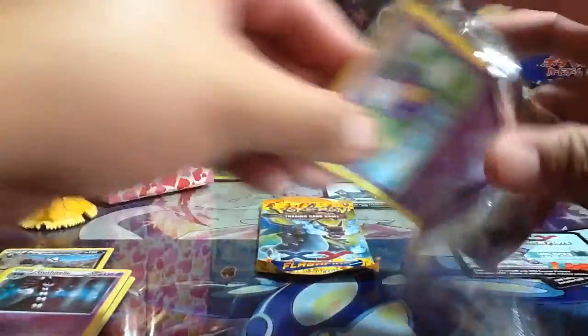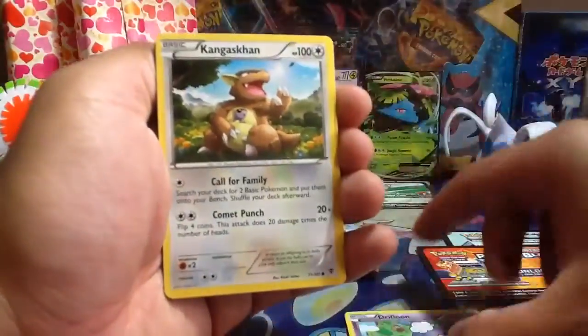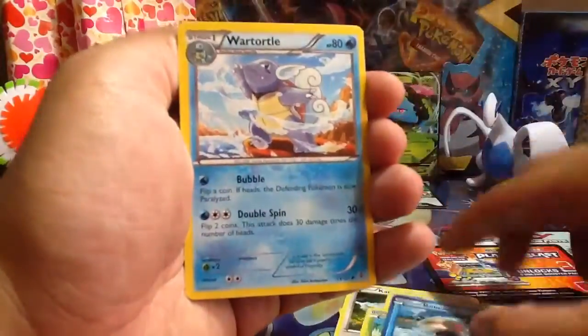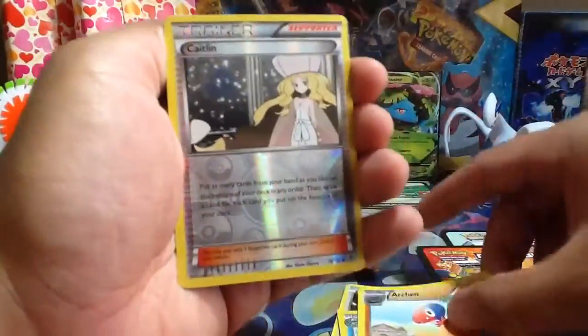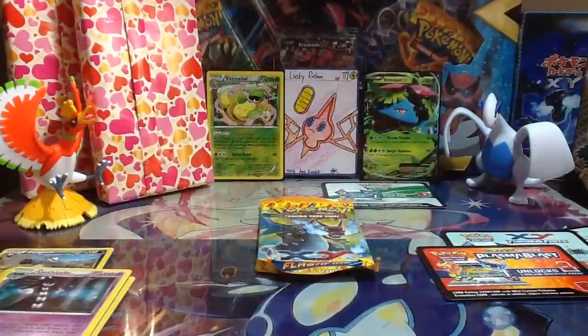Let's move on to the Plasma Blast pack with the Dialga up front. It's another code — comment below if you guys are interested. So we have here a Drifbloon, Kangaskhan, Gothita, Munna, Shelmet, Relicanth, Wartortle, Accelgor, Caitlin reverse, and a Cradily regular rare — nothing too special there.